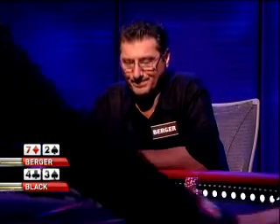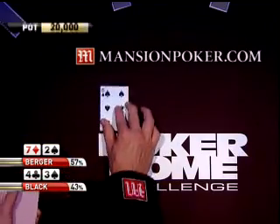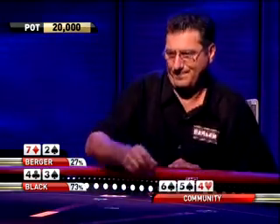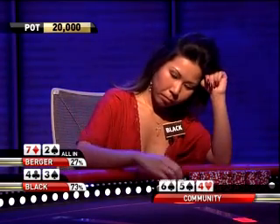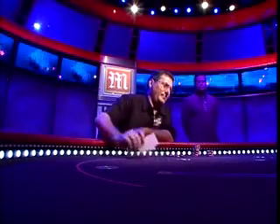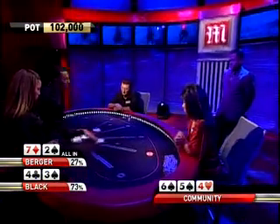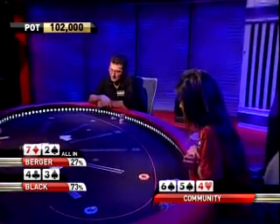Berger has a 7-deuce, but Masato Black gave him a free look at the flop: 6-5-4. Berger is all in with an open-ended straight draw, while Masato Black has bottom pair. The commentators agree she has a call, and she does call. Berger shows the 7-deuce. Berger has a lot of ways to catch up here, but Black is the leader.